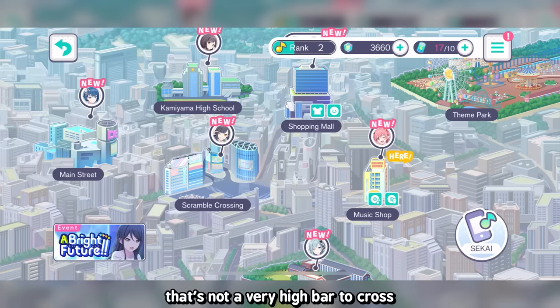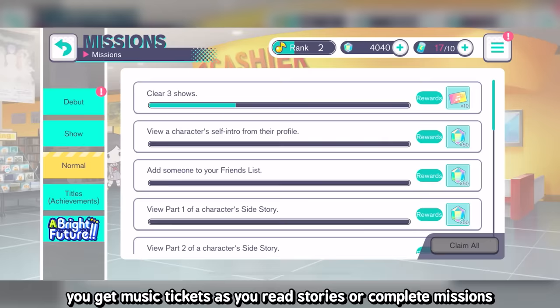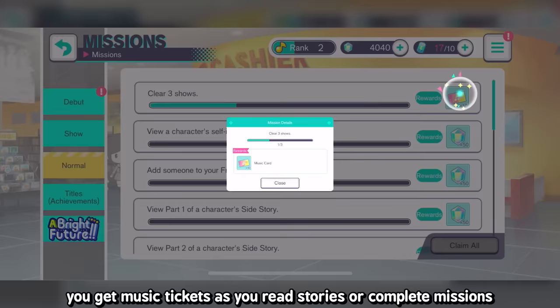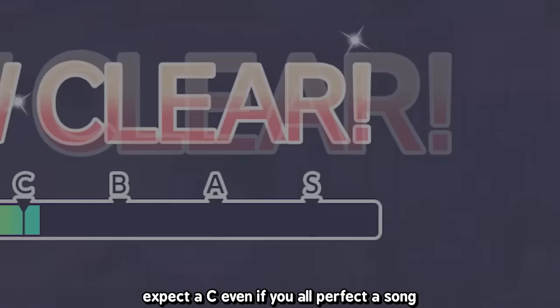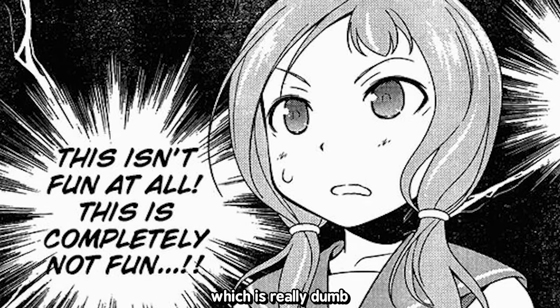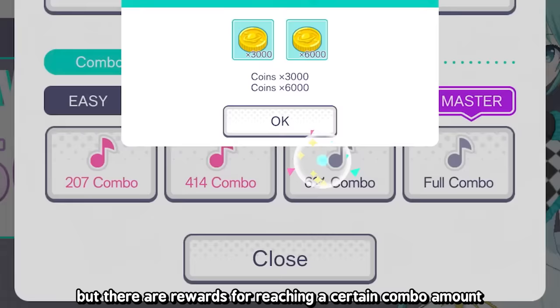The song unlock methods are okay — nowhere near as bad as Arcaea's world map system. You unlock songs by buying them in the music shop with music tickets, which you get by reading stories or completing missions. Basically play X times to unlock more stuff. Like other idol rhythm games though, without good characters for score, expect a C rating even if you full combo a song, which is really dumb. But there are rewards for getting certain combo amounts.